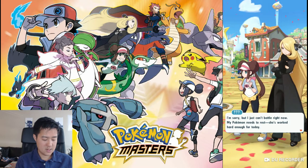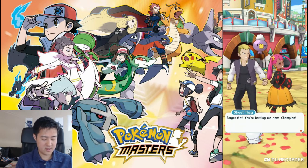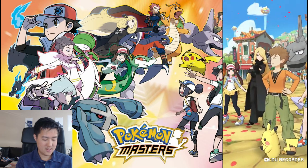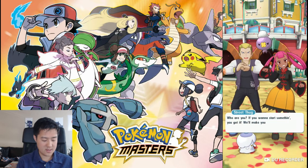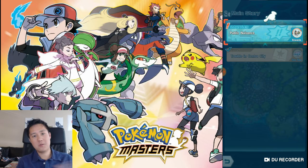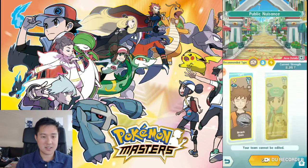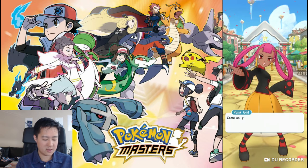Okay, Cynthia. Street thugs — oh boy. It's a punk girl. It's Rosa! Complete. I'm guessing those gems are the currency you use to do summons. When you go through the story you'll get a good amount, but eventually you'll finish the story and it's like, oh — to get the next new Pokemon that just released, I'm going to have to spend money. Looks like we're starting a battle against the punk girl.